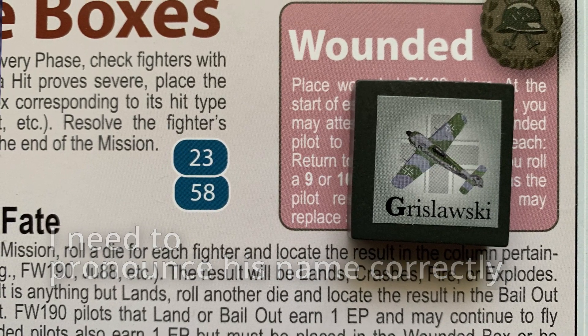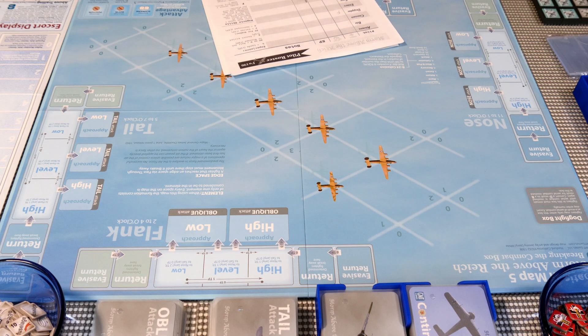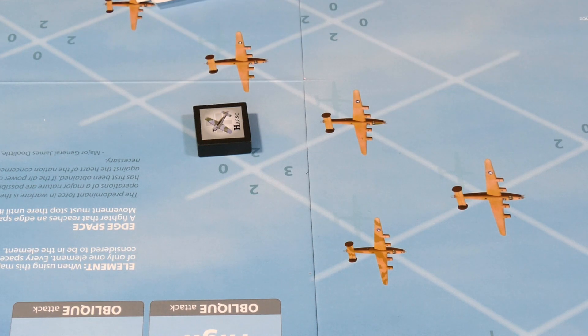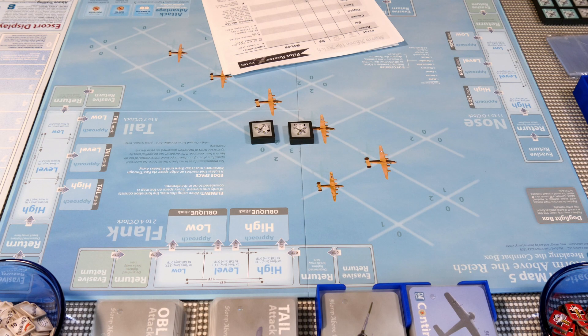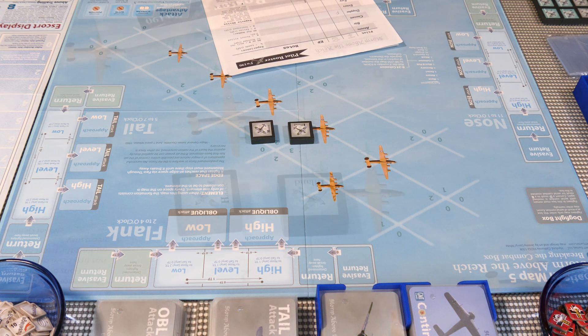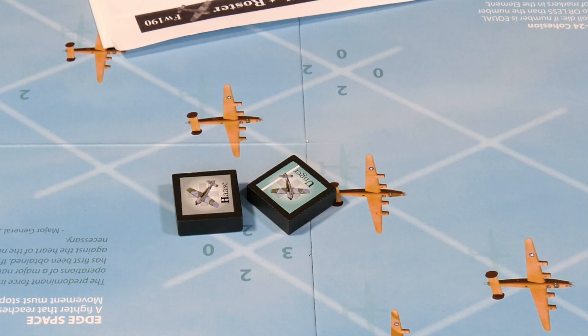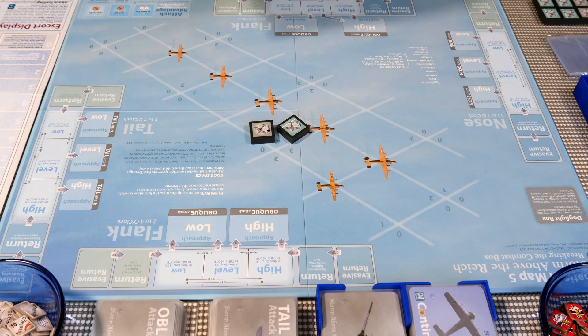I need a nine or ten for Griswold to recover, and I get a two — so Griswold is not an option. We'll take Unger again. Unger didn't have any special abilities; Haas does. With only two operating points, this could be another short, rough mission. We have our aircraft set.